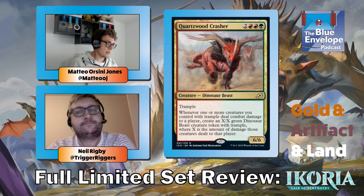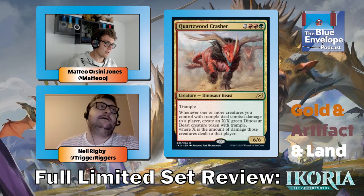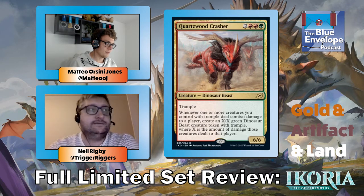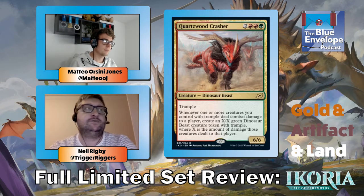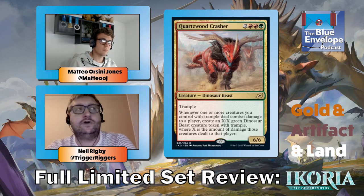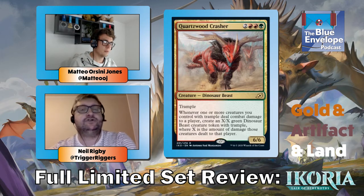Quartzwood Crasher — a big monster that's good if you can cast it. I played it after playing a trample monster, attacked with the trample monster, got a copy of the trample monster essentially. It's just silly. A five-mana six-six with a really good ability.